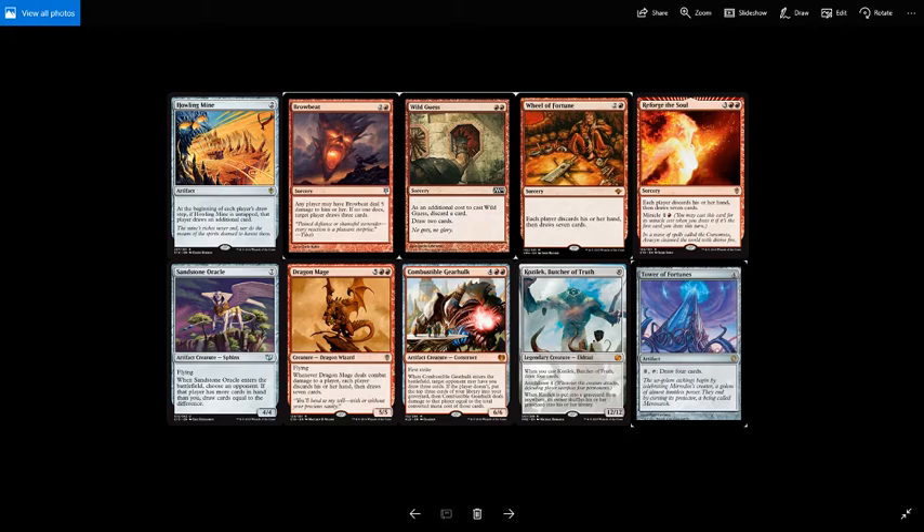Browbeat is 2 and a red for a sorcery that says: any player may have Browbeat deal 5 damage to him or her. If no one does, target player draws 3 cards. Generally you'll target yourself. You look at each opponent and ask if they'd like to take 5 damage. Either way you get value — either someone takes 5 damage, which with your commander means 5 extra mana later on, or you draw 3 cards.